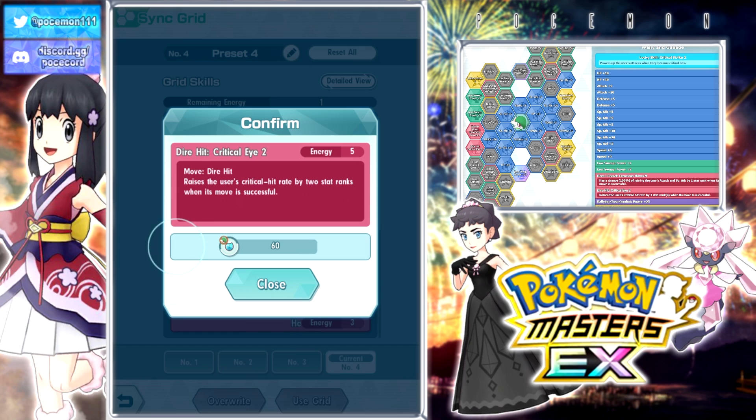The other thing — the trainer move Ferocious 9 — is good for two reasons. First, it can buff his stats to at least plus 4 on both attack and special attack, because he does use both. His sync is physical, but his main damage move, Focus Blast, is special. Also, it costs like 3 energy, and if you want to go up for that Crit Strike 1 on the top left corner, it saves you 1 energy compared to the Special Defense Plus 10 right beside it, which costs 4 energy.